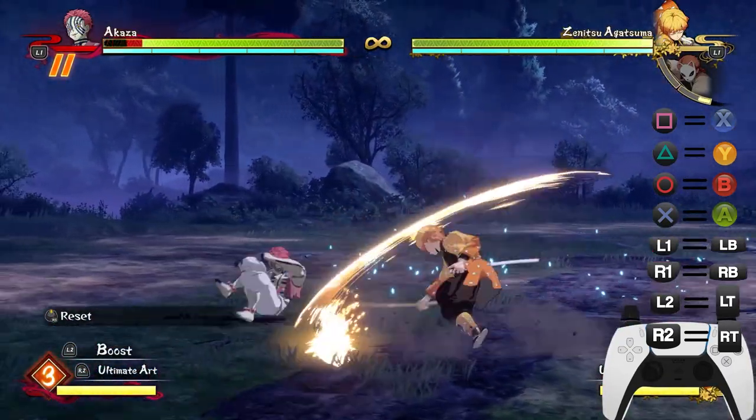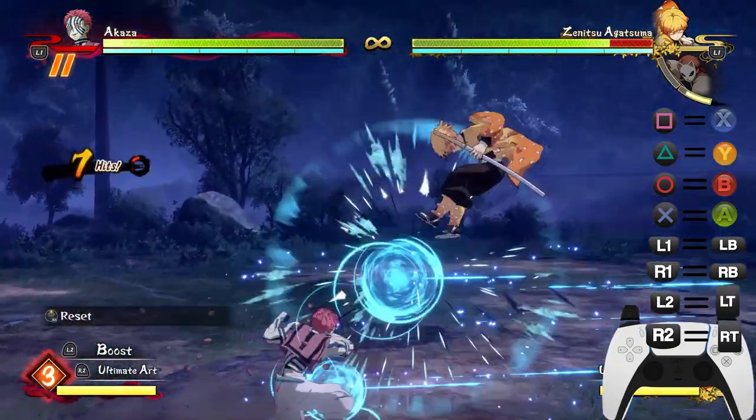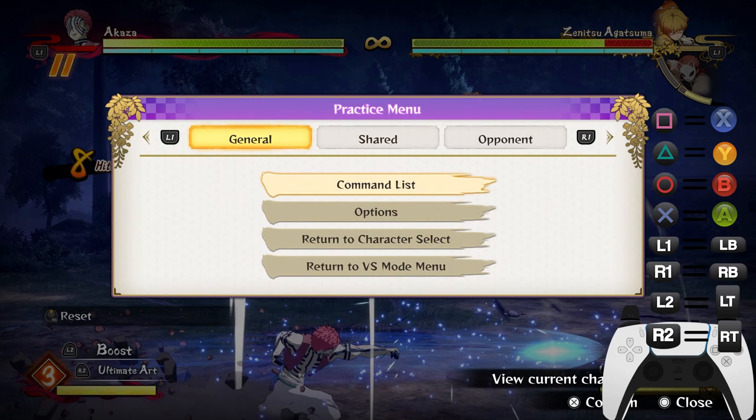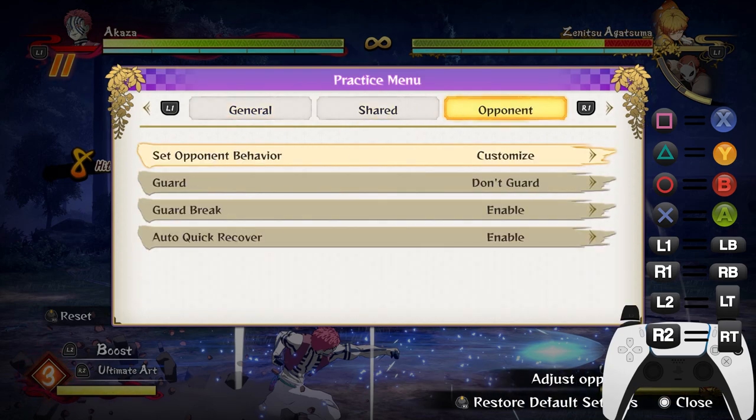Destructive Death easily punishes mashing — it has good range. I literally punished the opponent mashing with it right there. So this is the counter to mashing. When you're in ranked and your opponent wants to mash, you literally use the Technique Development move.